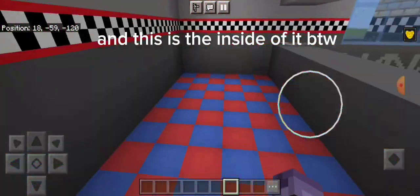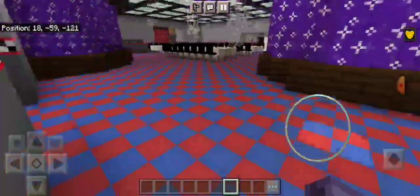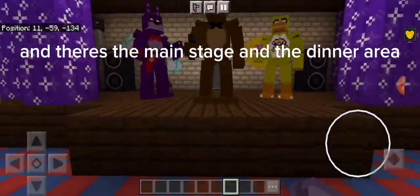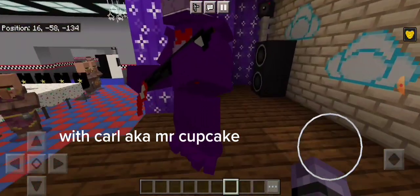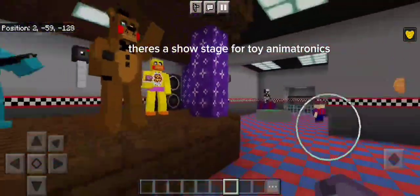And this is the inside of it, by the way. There's the main stage in the dinner area. There's Freddy, Bonnie and Chica — and you can't destroy it — with Chica and Mr. Cupcake. There's also a show stage for the toy animatronics.